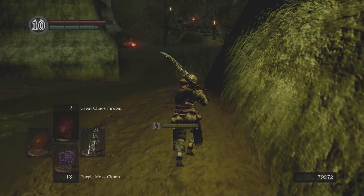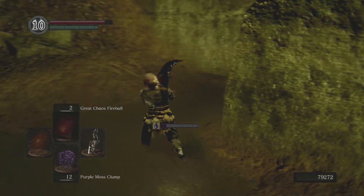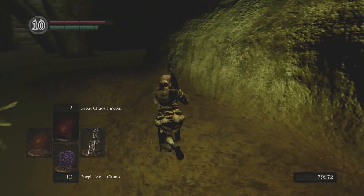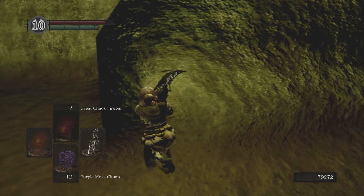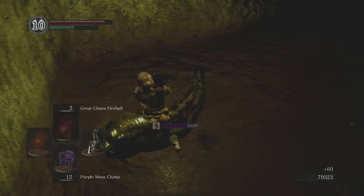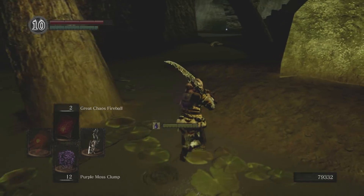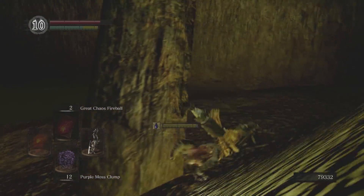I really love the thrust attack on the Gravelord Greatsword — it is so handy. Thrust attacks in this game are really useful, not only because they are capable of dealing bonus damage during an enemy's attack or evasion animation — which is known as a counter hit — but also because thrust attacks tend to have really long range, making them great for baiting enemies into running toward you and attacking them as they charge. A thrust attack will often reach an enemy before it can hit you.